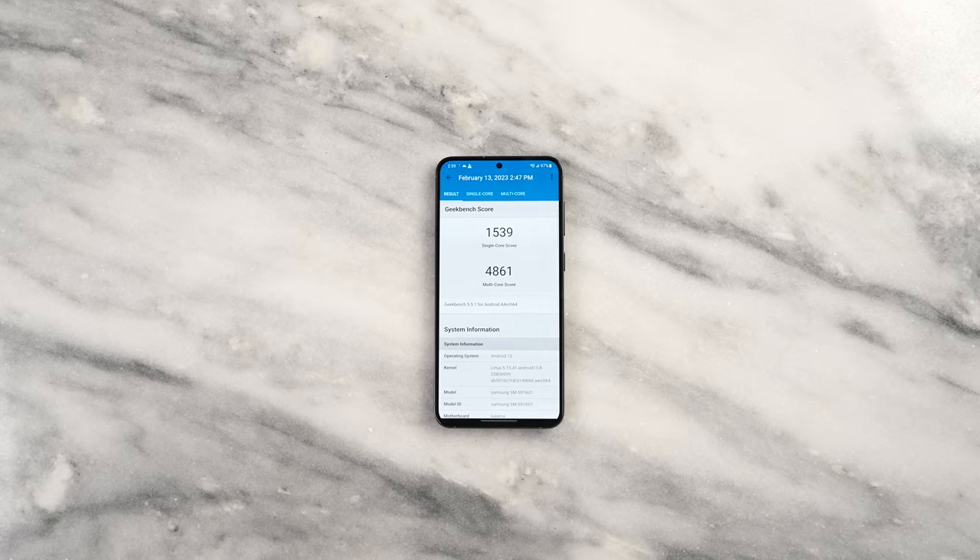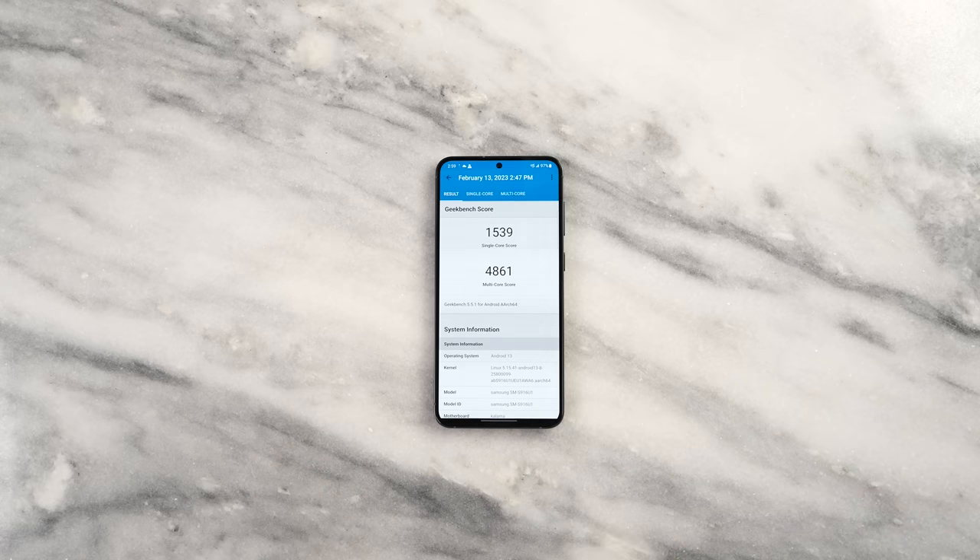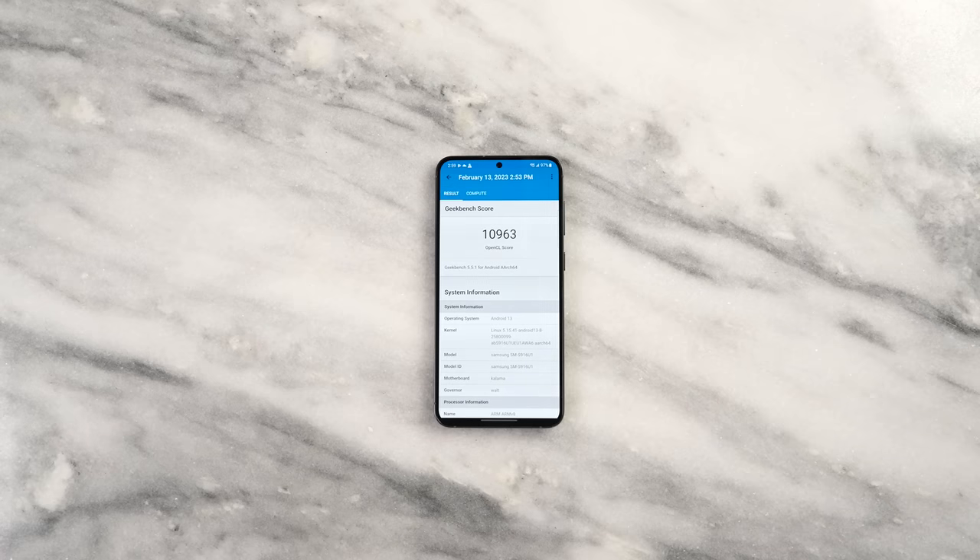Let's start with benchmarks. Looking at our Geekbench scores, the single-core score is 1539 and the multi-core score is 4861 — very much in line with the S23 Ultra, so you can expect basically the same benchmarks there. Our compute score is 10163, also in line with the S23 Ultra. Performance-wise, at least on paper, it's about the same.